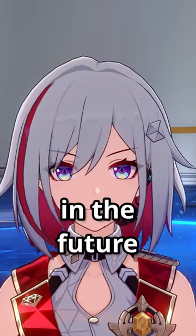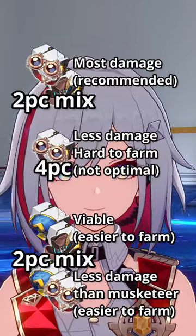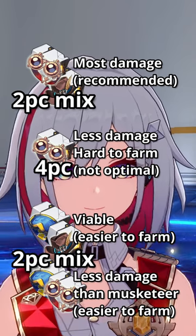There are going to be better relics in the future, but for now she'll want a 2-piece Firesmith with a 2-piece Musketeer. You can also run 4-piece Firesmith, but go for the set with the best substats.